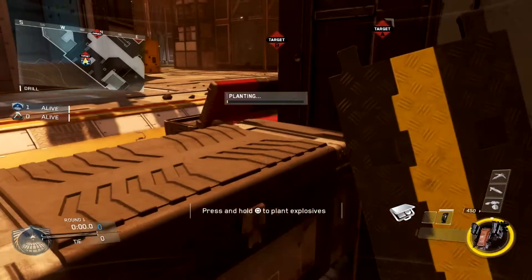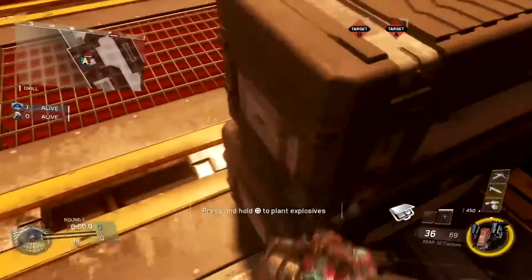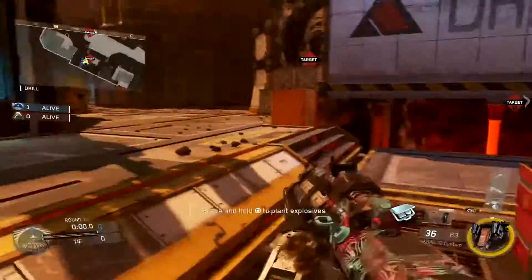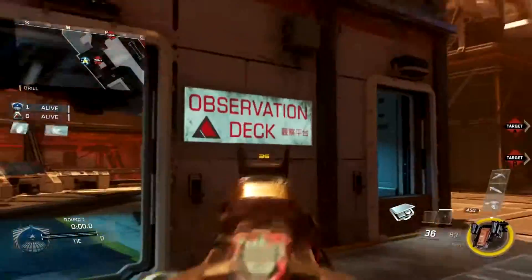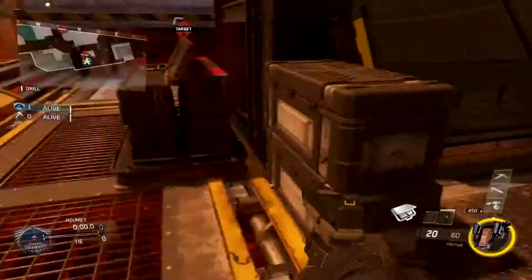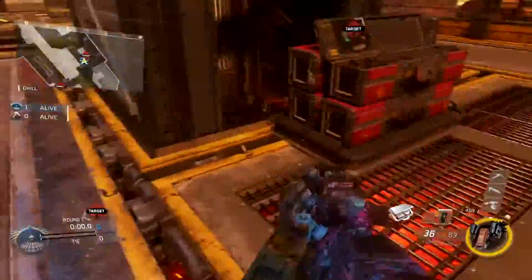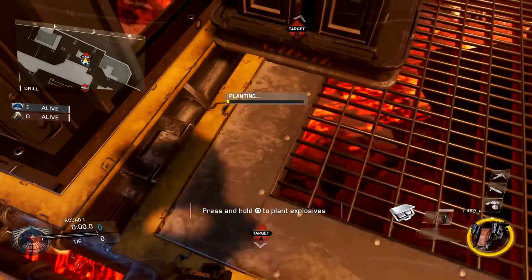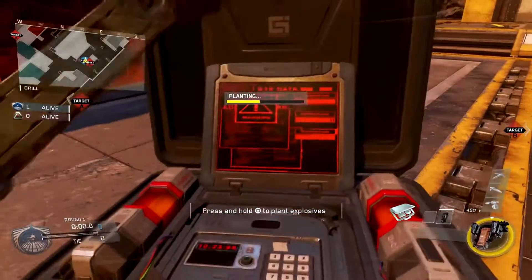You can plant it on this corner and stretch it so you can see it through to there — you can see it inside of blue, as my team calls it. Some people call it deck but my team calls it blue. The first bomb spot is just extending the bomb to here and planting on this little bit of a corner.